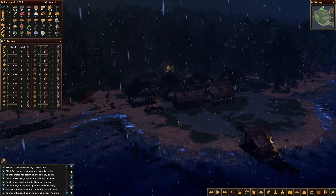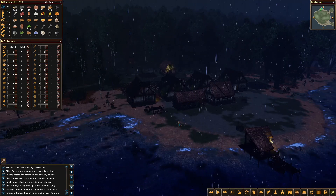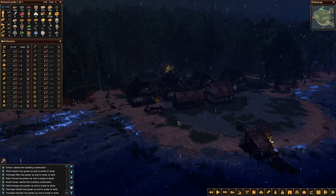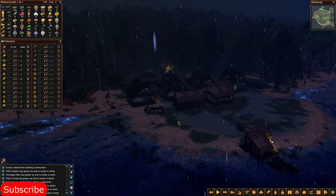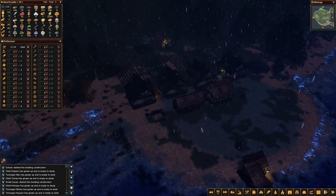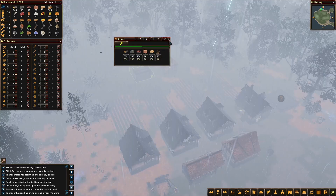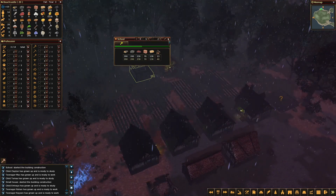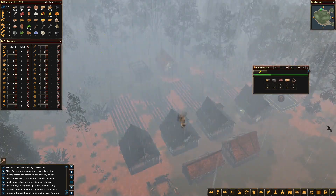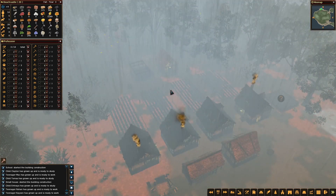Hi there, it's Patmos and nice of you to join me for another episode of our Life is Feudal Forest Village game. Here we have our small forest village, 20 people living in it, and I think it's time to continue its development. Let's set it on speed 5 and see. We are building a school, which is very good because educated citizens are really good, and we are building another small house after that because we need to grow and we need to start thinking ahead.